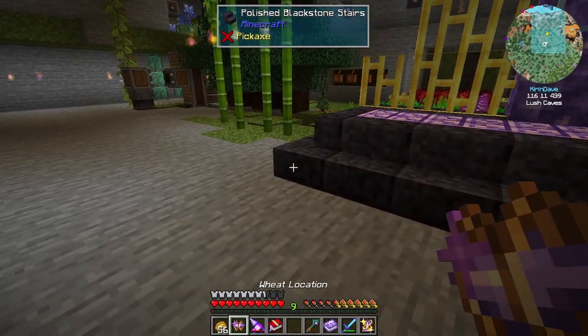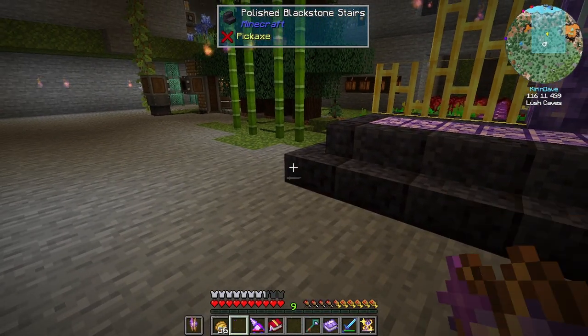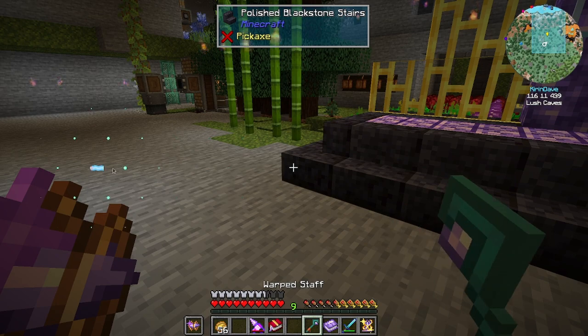In Hexcasting, the way that we would do this is by storing all of the wheat locations into a focus. I have the wheat locations here. We can go ahead, hold this in our off hand, and I can pull out the data. And as you can see up here in the upper left, I don't have any data.